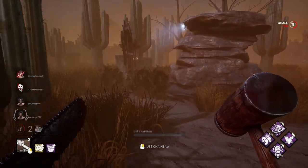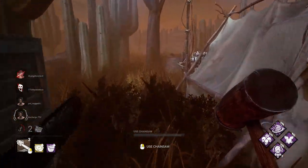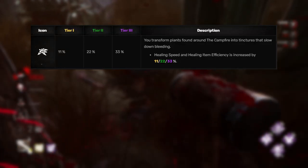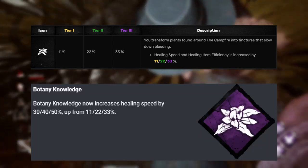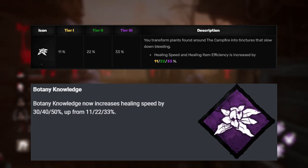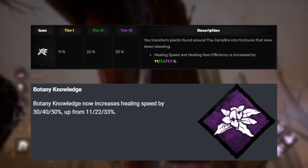Botany Knowledge is on here, and it's short, simple, and sweet. The way it currently works is you increase all healing speeds by up to 33%, and now it'll be buffed up to 50%. With the nerf of Self Care, this feels oddly balanced to me. I'm fine with this.